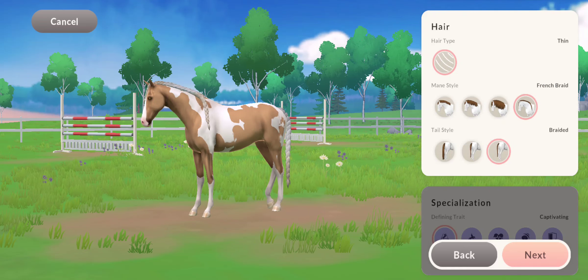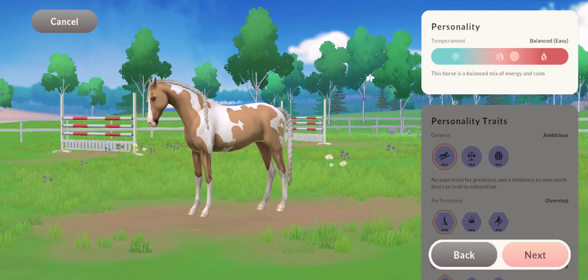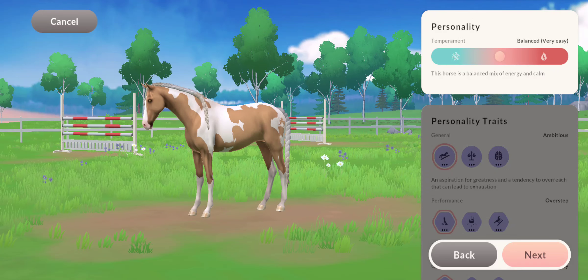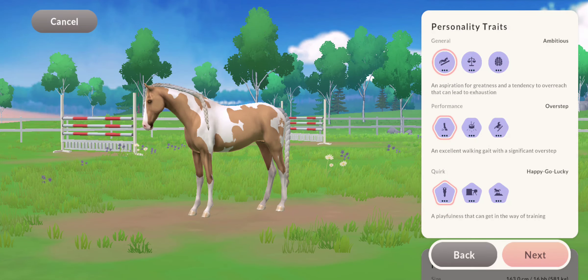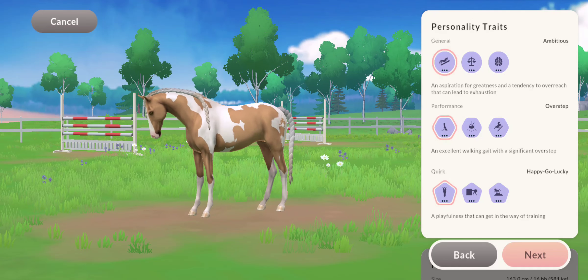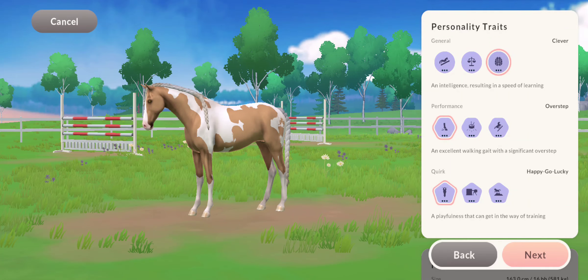It just fits her a lot better. Natural gifted jumper, very easy — Sundance is very easy and I love him. An aspiration for greatness and a tendency to overreach that can lead to exhaustion. An ability to exert the right amount of energy to recover — I'll probably do that one. Intelligence resulting in speed of learning — that fits her.